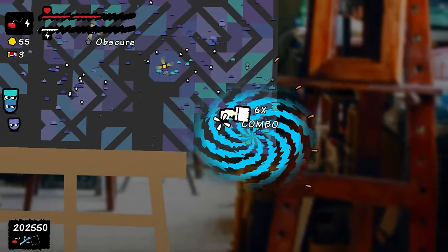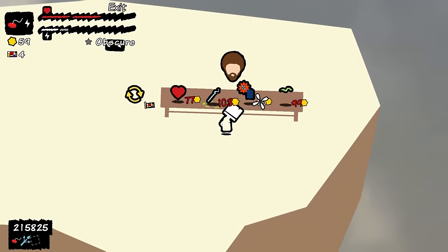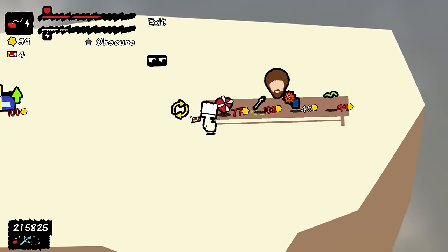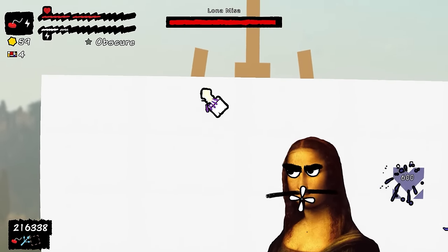We almost killed ourselves with that, but 'not today' is what we say to the paint! What a lovely pattern. 59 bucks — we can barely afford anything. Faster projectiles doesn't seem all that useful. More projectiles... oh god, it's a boss — the Loner Mesa!